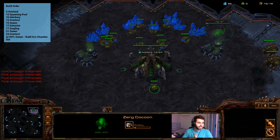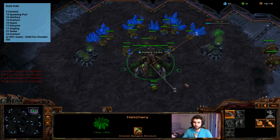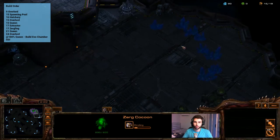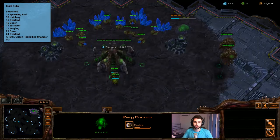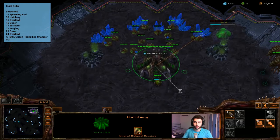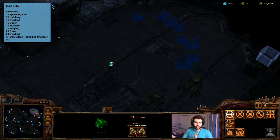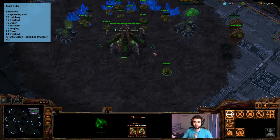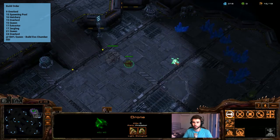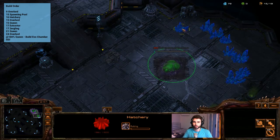The next action in the build order is 16 hatchery. So we're going to wait for 16 supply on drones, just droning up, and we're going to drop the hatchery at the natural expansion, because we always want to be expanding when it says get a hatchery, unless it says get a macro hatch. To time this well, send the drone when you're at about 200 minerals and the rest of the drones will gather the remaining 100 minerals while it's moving to the natural. We drop it as soon as he arrives and put that hatchery in a hotkey.